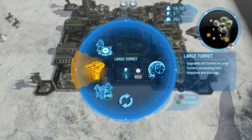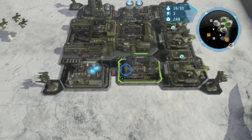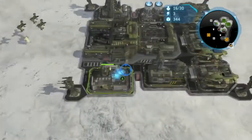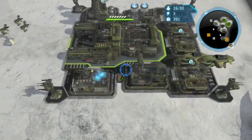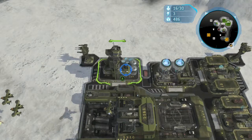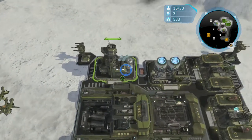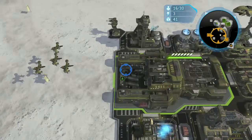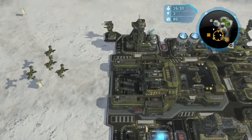Hornet, good to go. Hornet up. Hornet, good to go. The enemy now controls this location. Hornet, prep and flying.